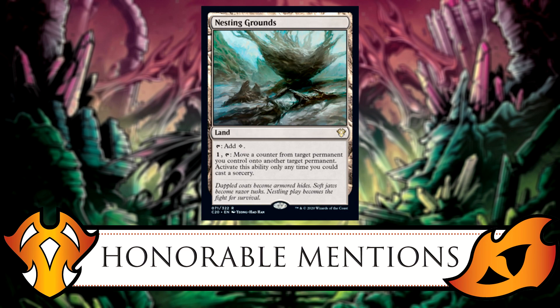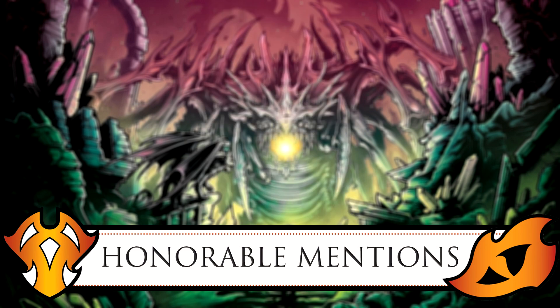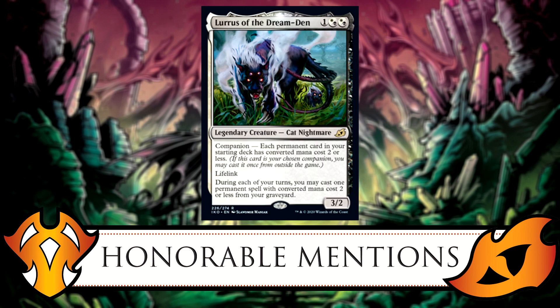Another card I'd like to mention is Lurrus of the Dream-Den — a companion. It's one generic plus two white/black hybrids, a legendary cat nightmare 3/2 with lifelink. Its companion restriction is: each permanent card in your starting deck has a converted mana cost of two or less. Its other ability: during each of your turns you may cast one permanent spell with converted mana cost two or less from your graveyard. It's sort of like a weaker Karador ability — I just think it's a really cool card to build around.